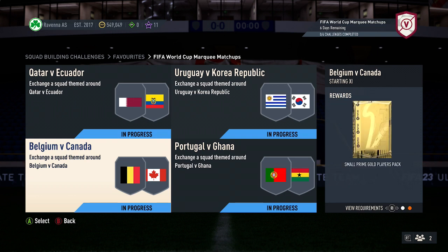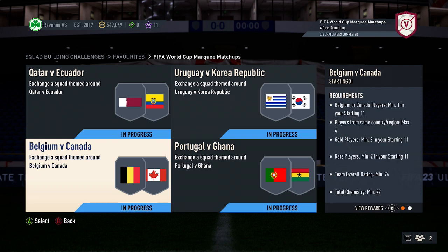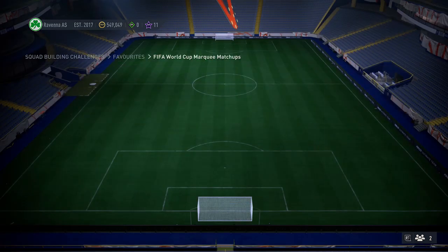For this part, you get a small prime gold players pack for the requirements. You need one player from Belgium or Canada on the team, four players max per country, two gold cards for the team, two rare cards, 74 for the rating, and 22 chemistry.